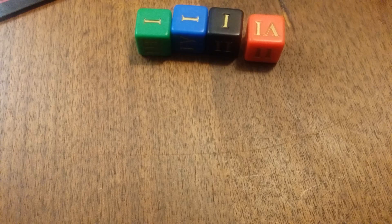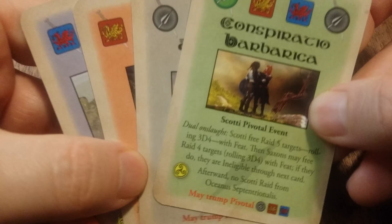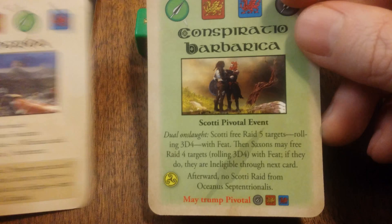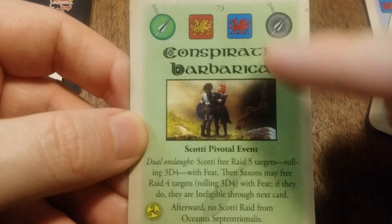Additionally, there is one other set of cards — and these are not always used — but each player will have one pivotal event card that has a certain order of trump that you can choose to play to replace whatever event card came out during the game. If you do that, you replace the card, and this card goes back on top of the deck to become the next event. So you can't bypass the event, but you can choose to time this carefully. You can see down here it tells you what players you can trump with your pivotal event.